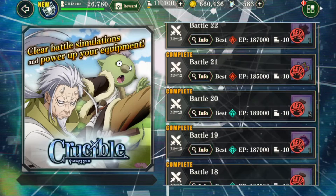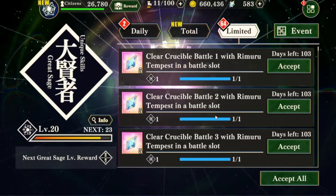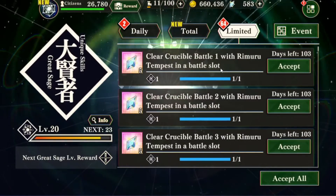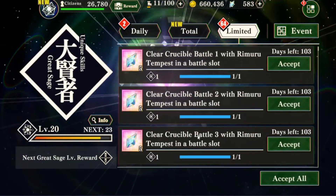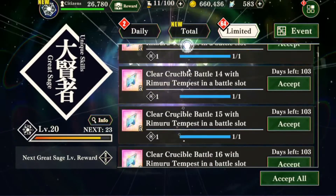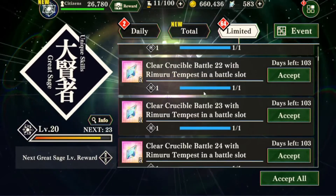Once you complete all stages you go to your rewards and get the limited time quests. One important one: you need to bring a Rumor Tempest — any version — and clear a stage to earn five magic crystals. There are a lot of crystals to earn; it's great content and it's about time since nothing like this has been released since launch.